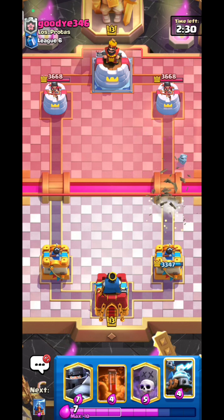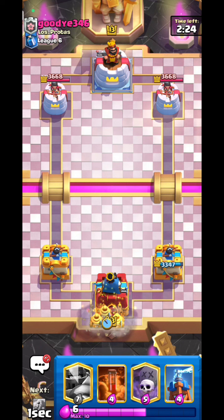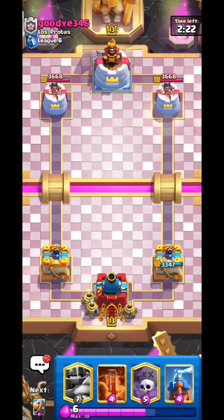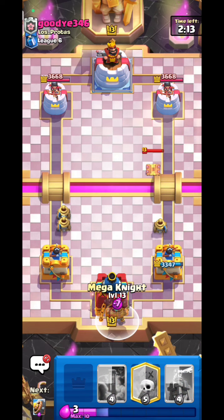He wasted the lock — amazing move. I'm going to split Zappies on the left lane, because just in case he has fireball or poison, we want to minimize the spell value he can get so that we can win.